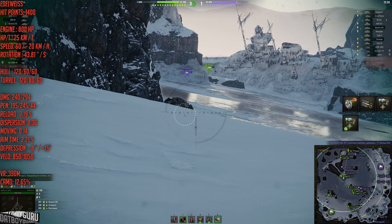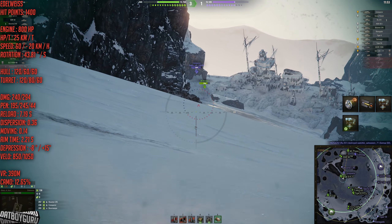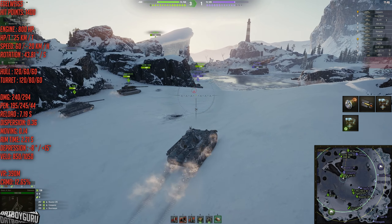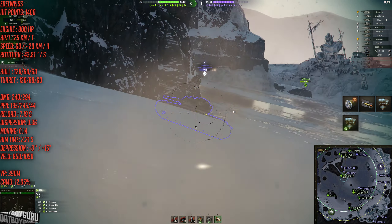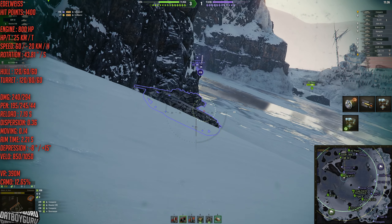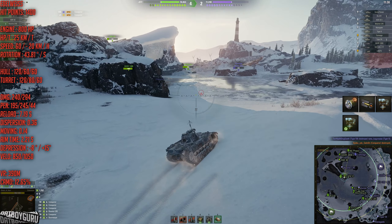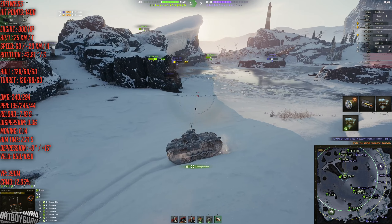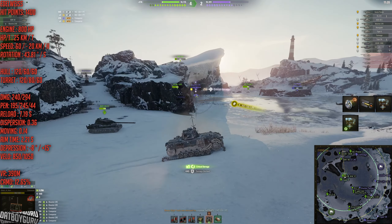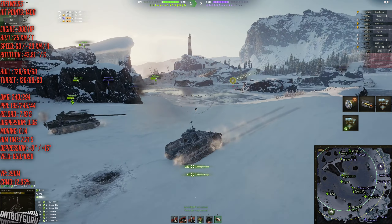Fighting in this position works well if you have a little bit of gun depression. I do have 8 degrees in the Edelweiss, but I can't quite pen the side of the Conqueror down there - even though it was a little sloped. I managed to shoot either the top of his engine deck or the side of his tank. He's giving me his entire side now, so I managed to shoot him and get a little fire going. Now I'm just shooting the back of the Bisonte C45, who is kind of stuck between a rock and a hard place. I managed to bounce a shot from the WZ-120 tank destroyer, which was pretty lucky.